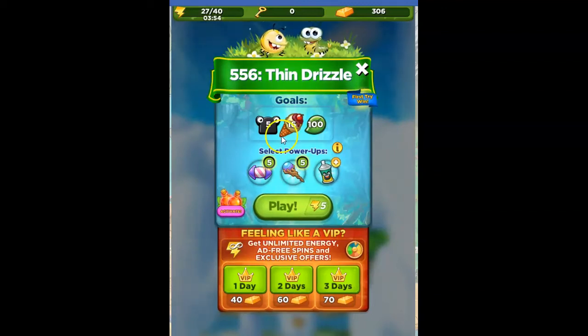Hi Fiends, this is Susie, your gaming guru, here to help you solve the puzzle of level 556 in Best Fiends. This one is called Thin Drizzle, with the goals of defeating five slugs, collecting 16 ice cream, and clearing out 100 green.